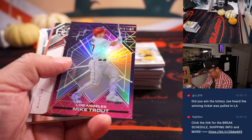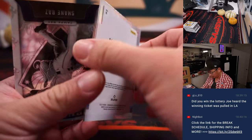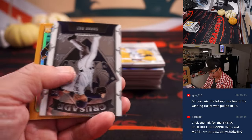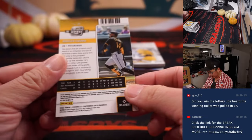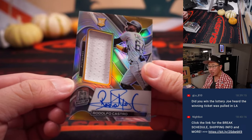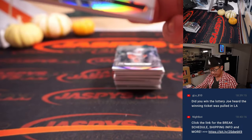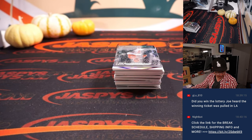What do we got here? Good luck. There's Mike Trout to lead things off. Then we've got a Cutter Crawford. Rodolfo Castro, and another Rodolfo Castro — jersey and autograph in that Spectra design. Nice. Pirates.